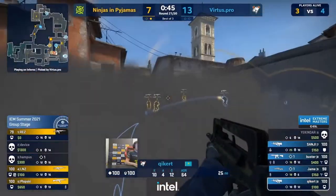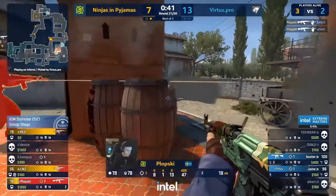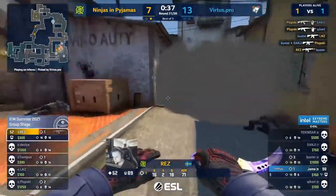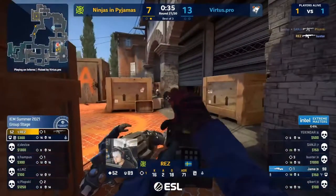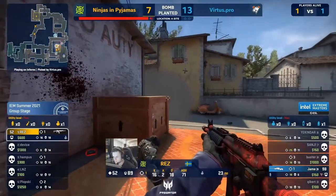He gets out scot-free. Now back into the stack go NIP, back into three. Sanji stalling but he's not going to last long. Plopski with a double entry may have just saved the day. Nice try by Buster but now Res is in the 1v1 — Jame. He's already picked up one of these before — can he do it again?